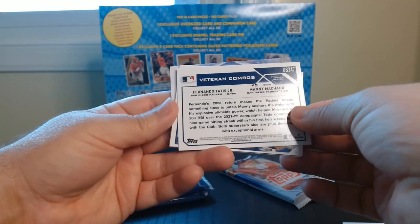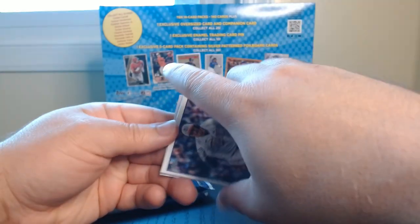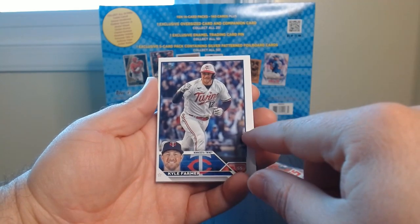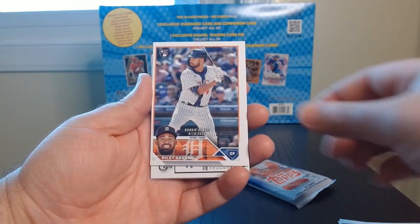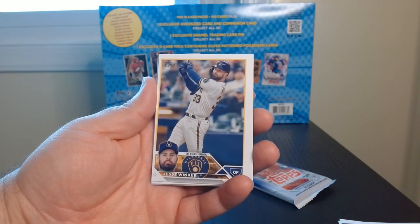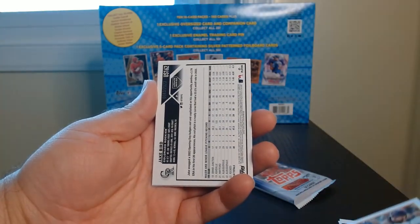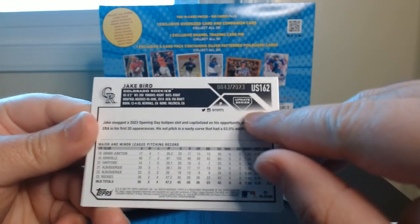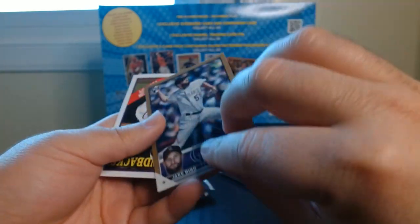Machado and Tatis doing their thing. What does it say on the back? Veteran Combos — nice. Continue. Oh, is it always like that? Look at this. Riley Green rookie. If it's that off it's gonna be sad. Okay, here we have something — the famous numbered out of 2023, number 35 of Jake Bird.